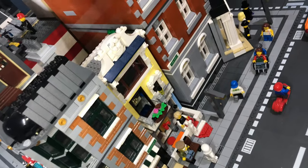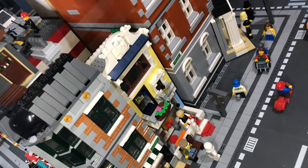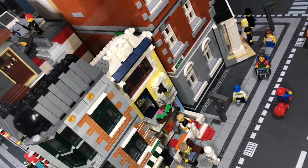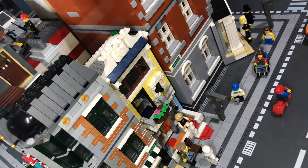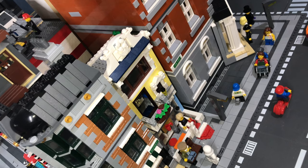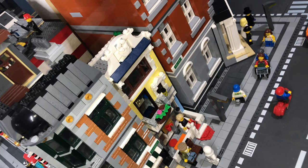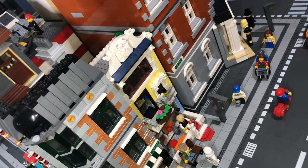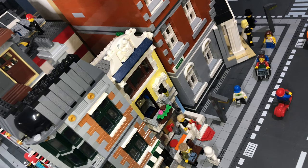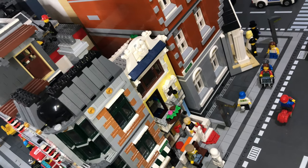This one is hard to get on camera — it's right in the middle of my city. It's from that Creator set, I think set 31067. I had to make it small because yellow is a very unique color and they don't make much of it, so I was trying to eke it out — using all the yellow ones just at the front. Nothing on the sides; those are all gray bricks.